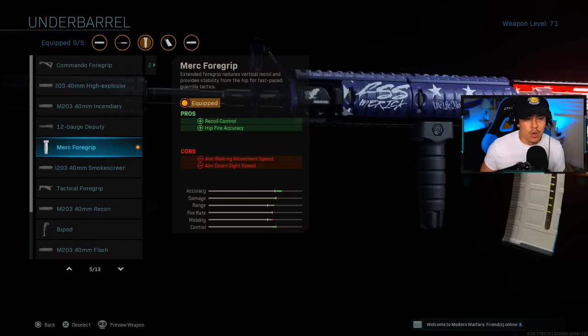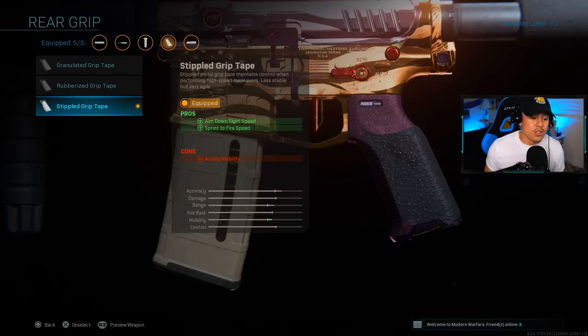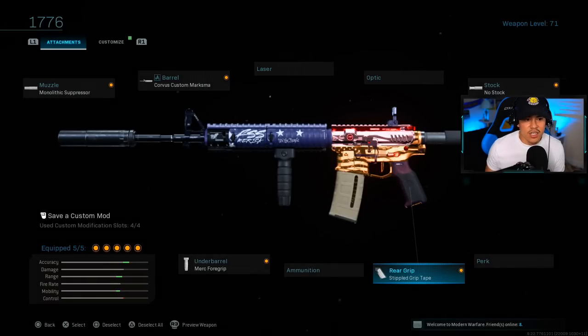The No Stock is definitely well worth it for that boost in movement speed and aim down sight speed. Now the Merc Foregrip under barrel is going to help mitigate those negative effects — it gives more recoil control, hip fire accuracy, and a third hidden stat: it actually does increase your movement speed as well, not displayed in the pros but it does. Thanks to a website called COD Gun Data — check that link in the description. For the last attachment we're running the Stippled Grip Tape for aim down sight speed and sprint-to-fire speed.